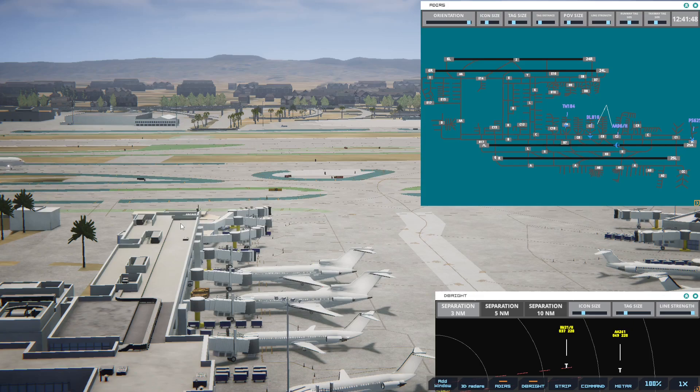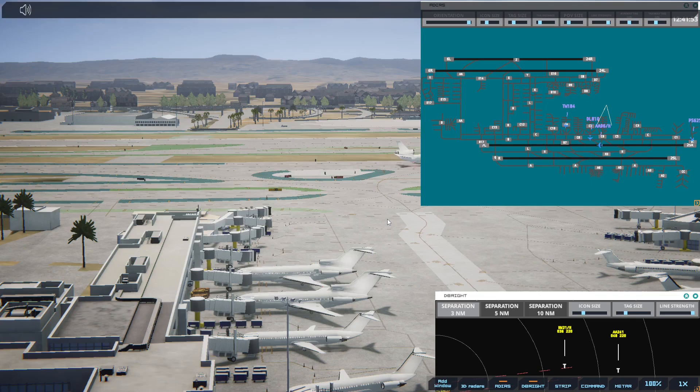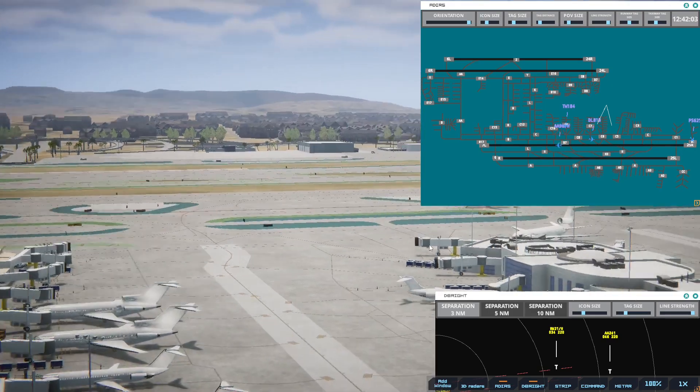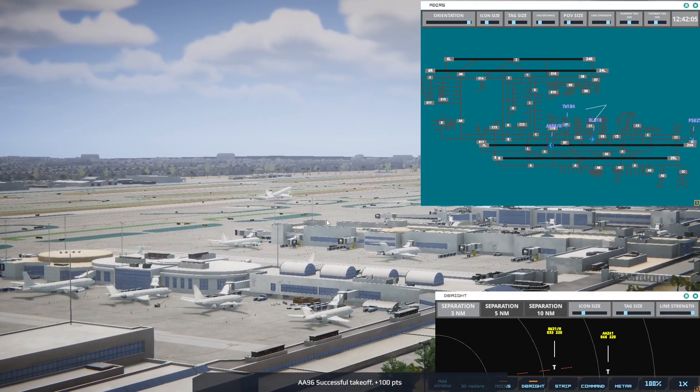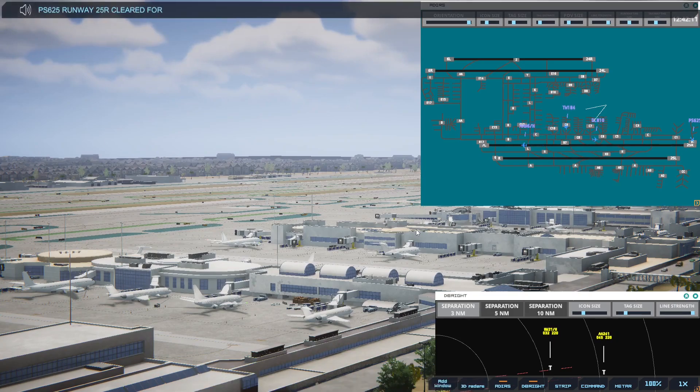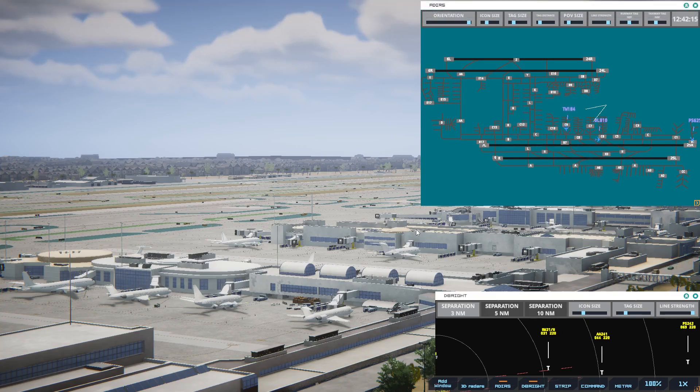Transworld 184, ready to taxi. Transworld 184, runway 25R via Bravo. Again rotating and off it goes. Pacific Southwest 625, runway 25R, cleared for immediate takeoff upon reaching altitude 500, contact departure.